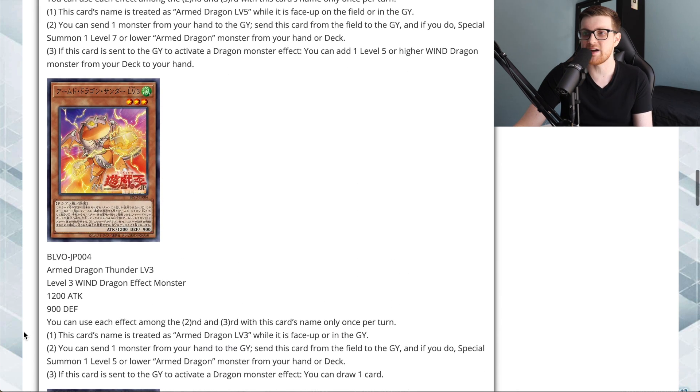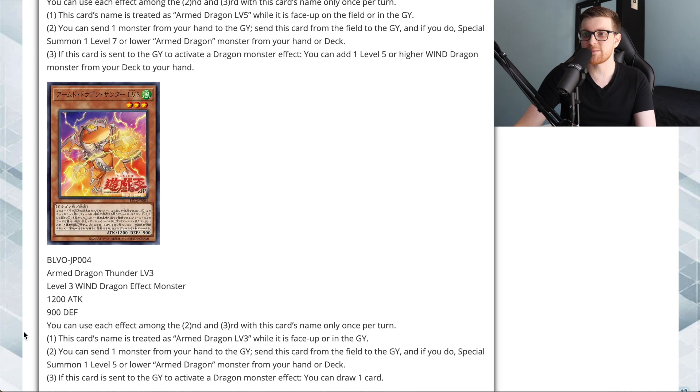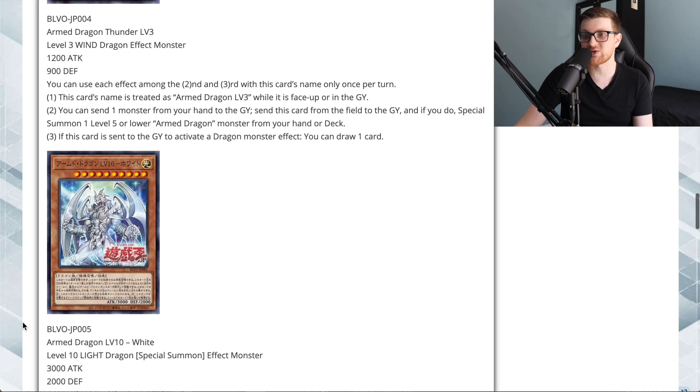Next is Armed Dragon Thunder Level 3: a Level 3 Wind Dragon Effect Monster with 1200 attack and 900 defense. It's treated as Armed Dragon Level 3 while face-up on the field or in the graveyard. You can send a monster from your hand to the graveyard, send this card from the field to the graveyard, and special summon a Level 5 or lower Armed Dragon monster from your hand or deck. If it's sent to the graveyard to activate a dragon monster's effect, you can draw one card — just being able to replace itself is really neat.